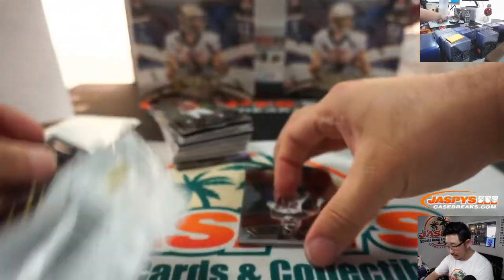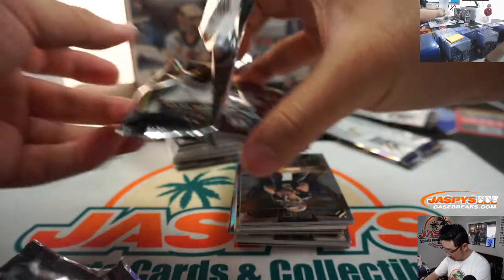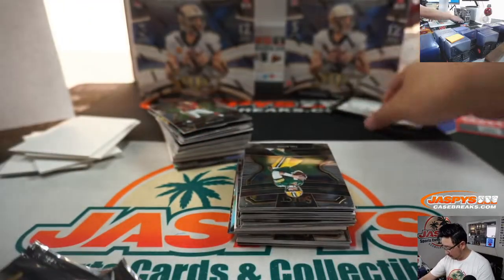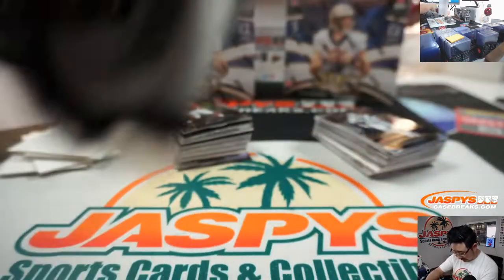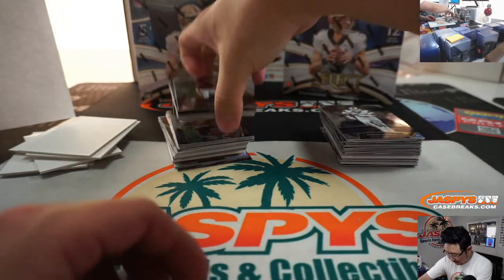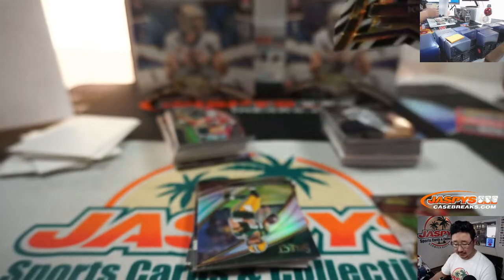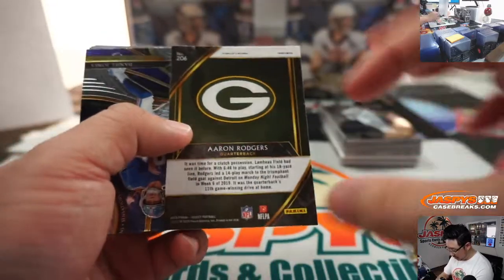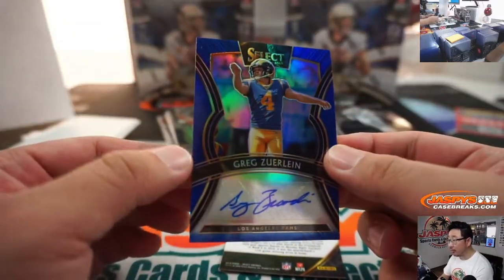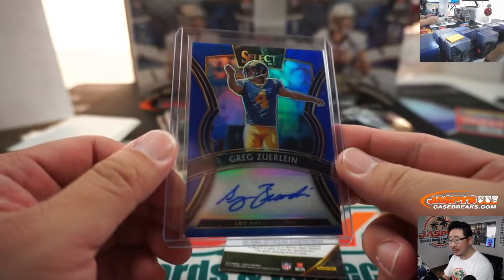Next box — let's see what we got in here. Isn't this guy contemplating retirement? Drew Brees possibly? We've got Joe Flacco die cut — zebra die cut, nice! That goes to Riley and the Broncos, a nice short print. Love the zebra pattern. There's Aaron Rodgers field level and another Greg Zerline for the Rams. Kelly, I guess you're starting your Greg Zerline PC. He said he's coming back?